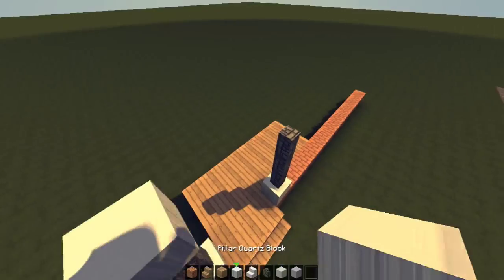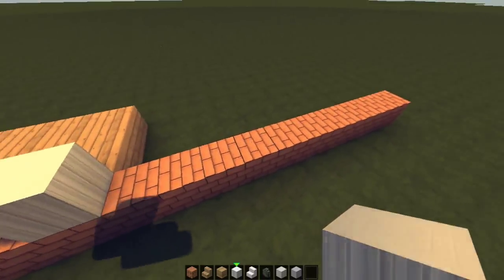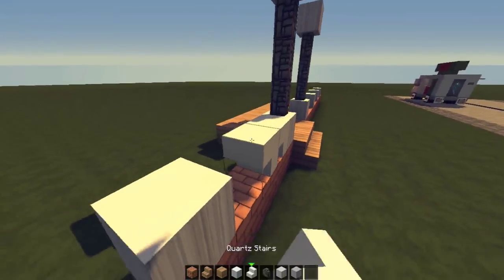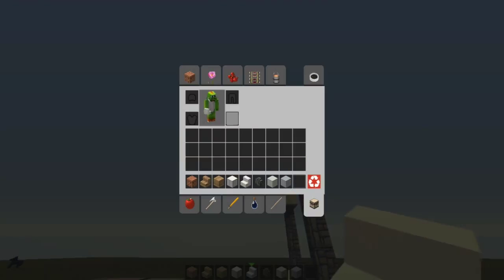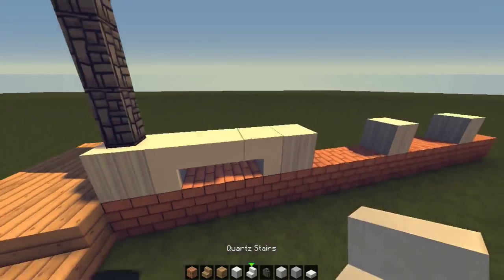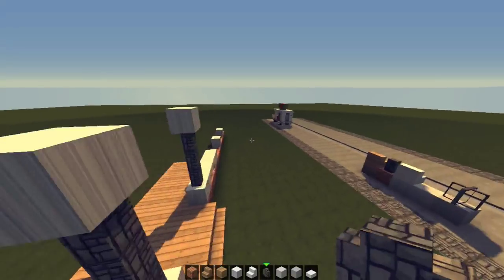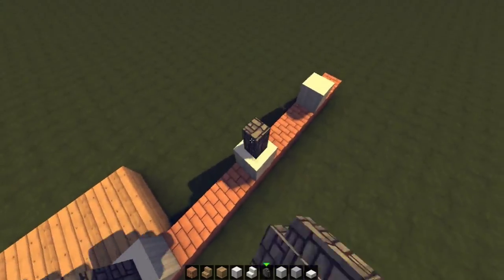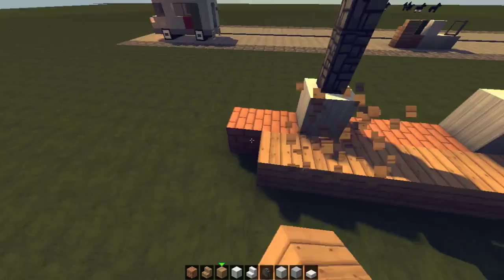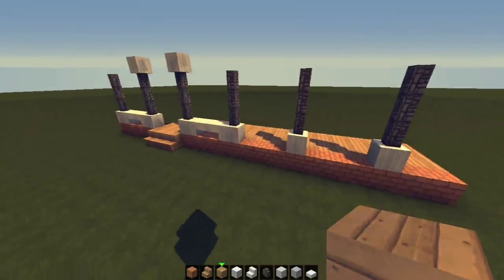We place walls on top of the cobblestone pillars. Then miss three, go one two three, miss three again, one two three, miss three again, one two three - placing the third one in this corner. Instead of stairs, let's use quartz slab stacks - I think those will look a bit better. Then cobblestone walls up by three on each, and we can bring our oak wood out to this level at the back.